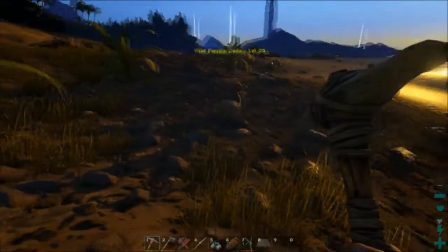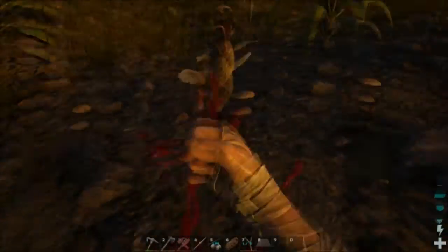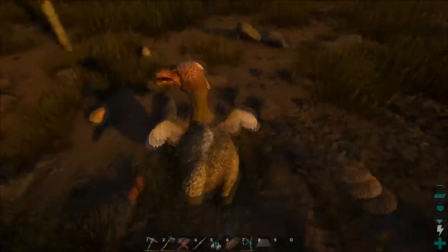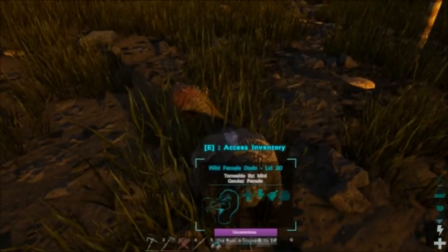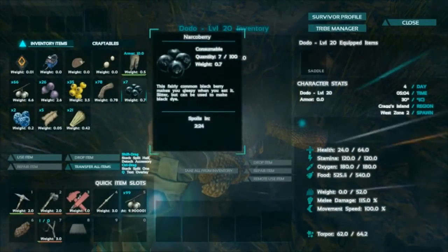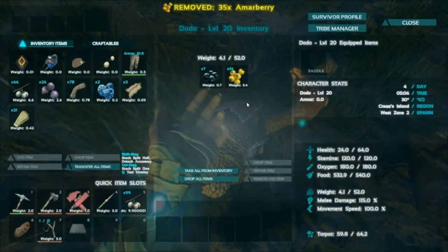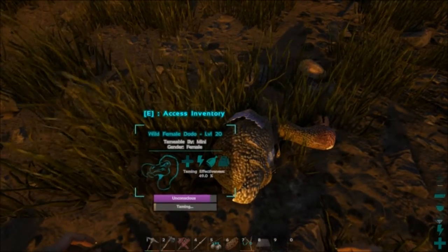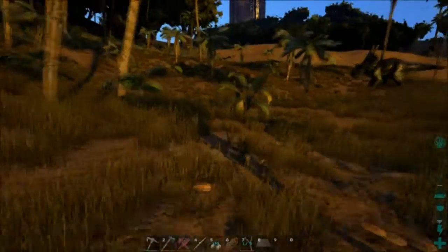On my journey to find rocks, I came across this beautiful little specimen. Look at her, isn't she gorgeous? You're going to be one of our friends. Are you unconscious yet? Oh my god, you're level 20! She's unconscious — it worked! Alright, we need to tame her. Let's throw some berries on there. These dodos love the yellow berries, so we'll give her some of those. Now we get to play Taming the Dodo. The taming effectiveness is at 20%, but one more hit and she would have been a goner — we couldn't have that.